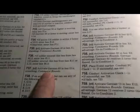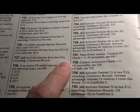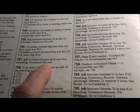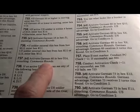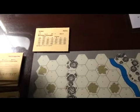Paragraph 737 says: S2 happens. Activate German 60 in hex 014, crouching, and commence rounds. Of course, we're already in rounds, so that isn't really relevant. So sighting 2 and German 60 in hex 014 - find his card.